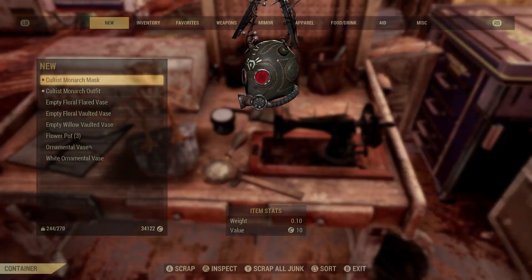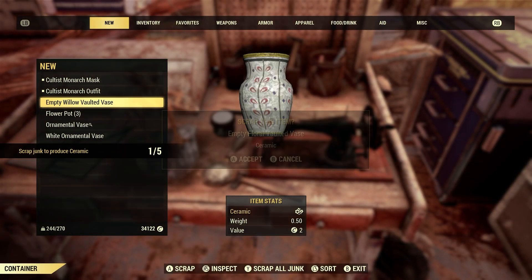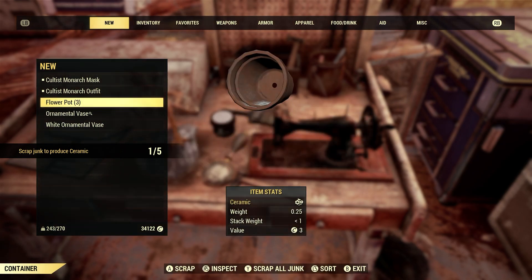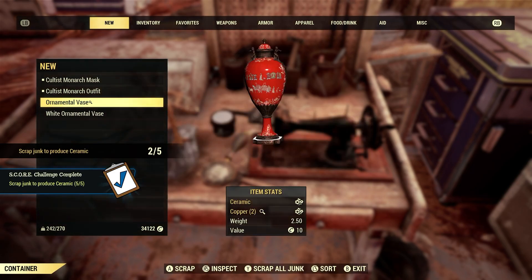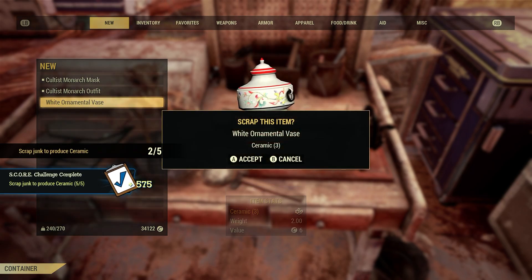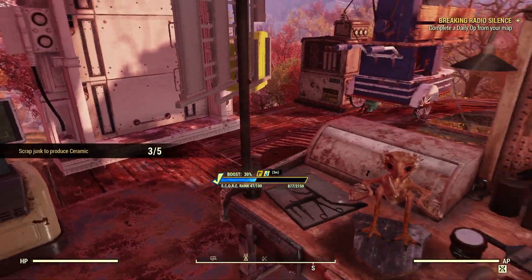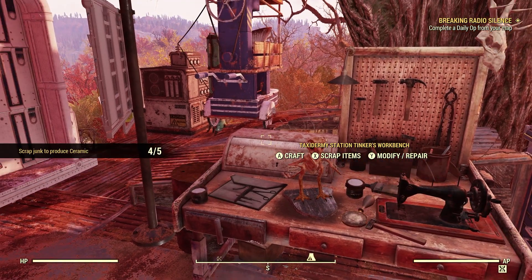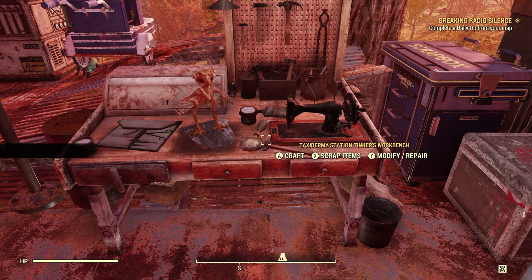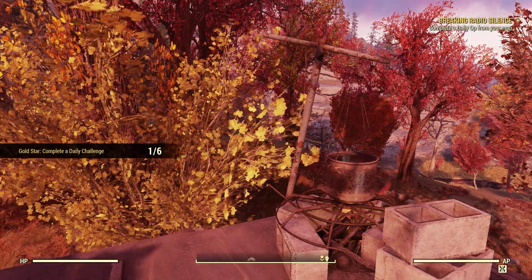Let's go scrap this stuff. More than enough. Just like that — Scrap done to produce ceramic, five for five, done. But again, if you're short on time and just want to get your daily and weekly challenges done, get your score and tickets, you can just bulk it for the fastest, quickest, easiest way. Definitely nothing wrong with that.